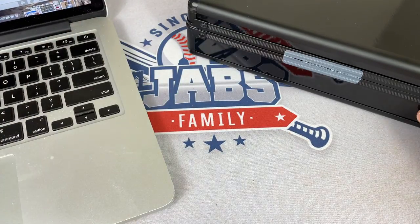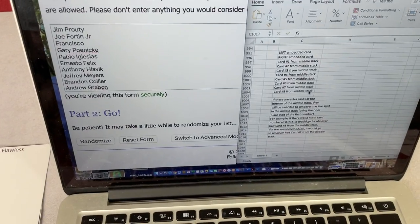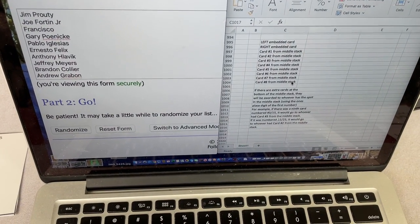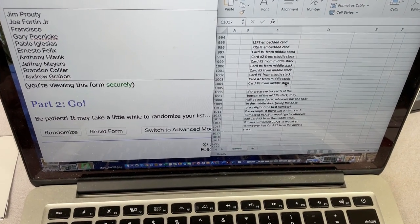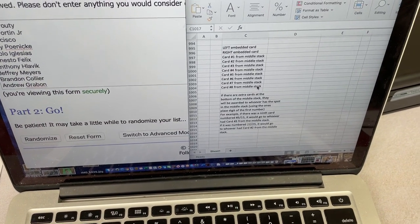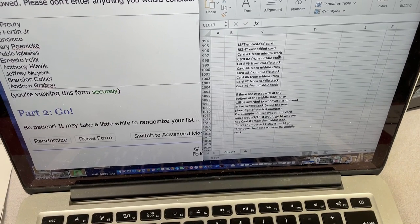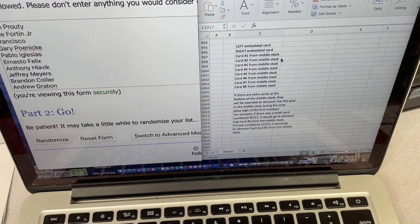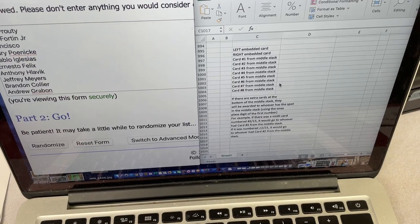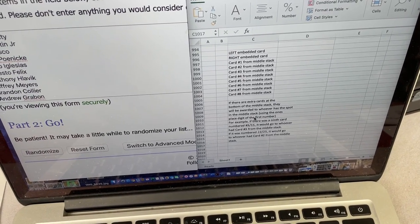All right, so here are all of our participants in the break. You can see their names right there. We got Jim, Joe, Francisco, Gary, Pablo, Ernesto, Anthony, Jeffrey, Brandon, and Andrew. So whoever comes up number one is going to get the left embedded card. Whoever gets number two is going to get the right embedded card. And then three through ten are all going to get a card from the middle stack. If there's extra cards, we will random those off just by using the ones digits.